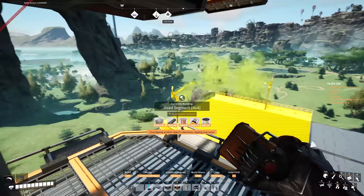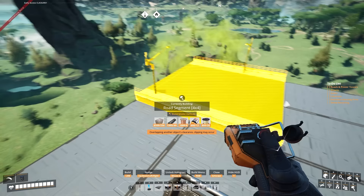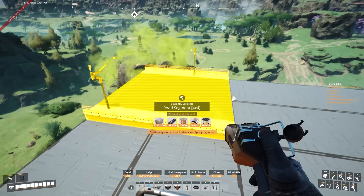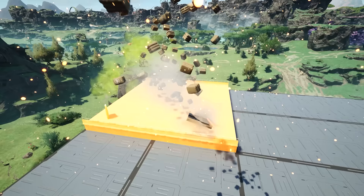Now that I've got it aligned, I'm going to climb up and have a look. Actually, people still don't know how to do this — it's called nudging. You can look away and move the hologram. It's a great feature that came with Update 8. Effectively, you press H when building to lock a hologram in place, and then you can move it with the arrow keys. That's all there is to it.